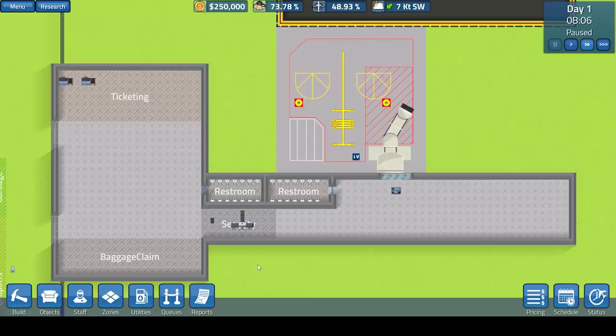Hey guys, LotScon here today, and welcome to Sim Airport. This game actually came out last night, that is the 7th of March 2017.